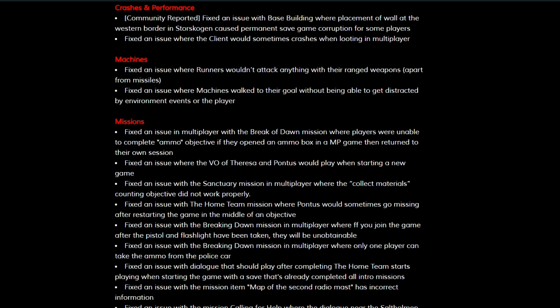For crashes and performance, community-reported: they fixed an issue with base building where placement of a wall at the western border of Storskogen caused permanent save game corruption for some players. It's more than Storskogen, so hopefully the changes made there will apply to other bases — if not, we'll find that out in time. They also fixed an issue where the client would sometimes crash when looting in multiplayer.